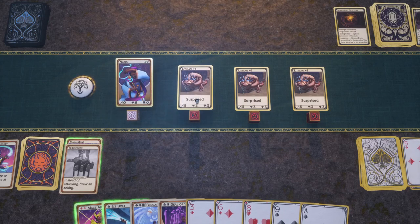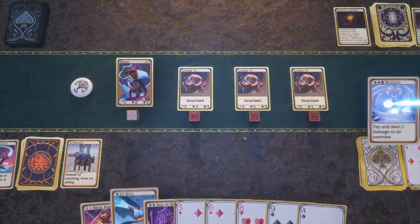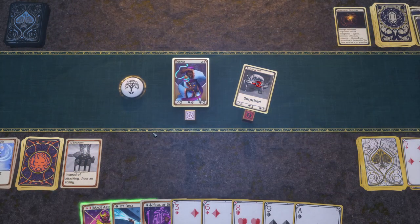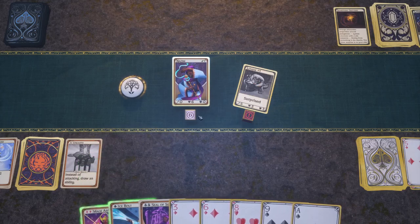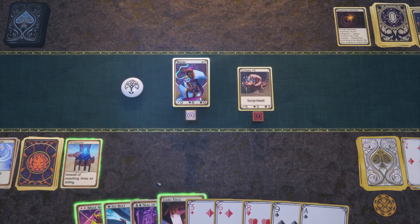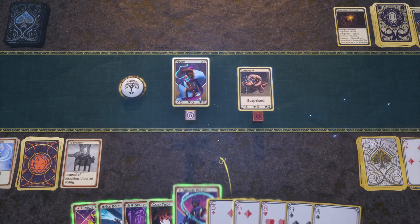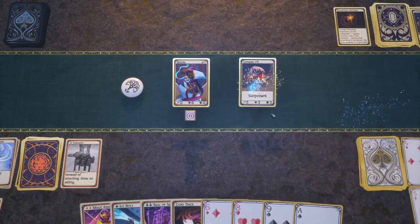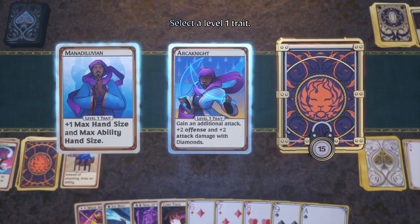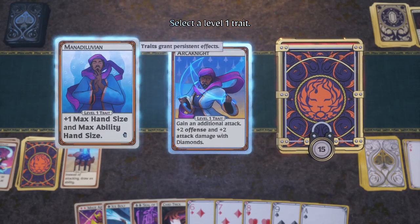A bit scary — you know what, we'll blow this early, why not? That just works too well. I don't really want to play Mage Armor. We can probably just end turn and try to kill this thing without using an ability... and I immediately use an ability. All right, first level up: plus one max hand size, gain an additional attack, plus two offense and attack damage with diamonds.